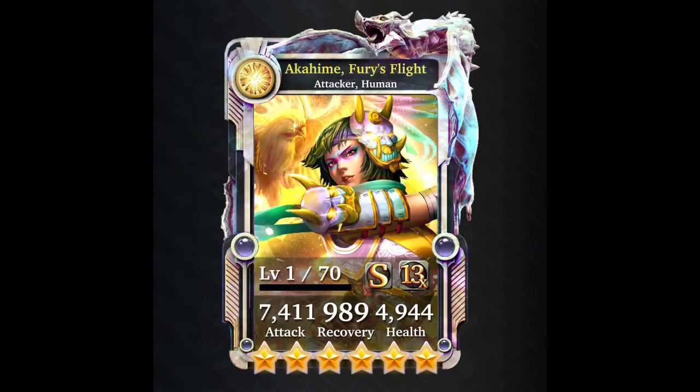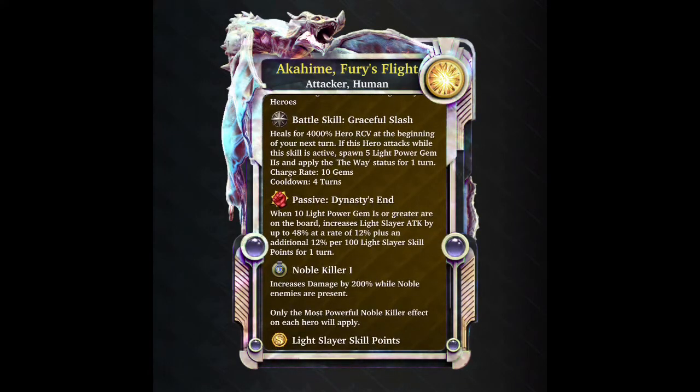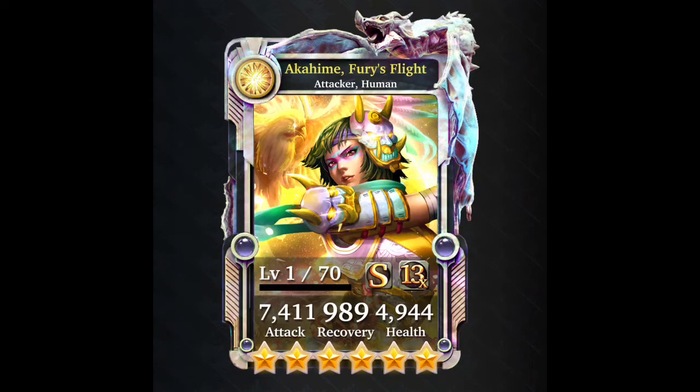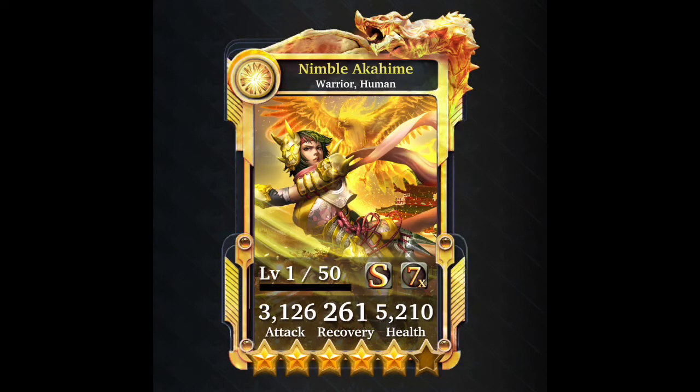The ultra rare is one of the cards that will power up your ultimate form. It heals for 4000% of your recovery at the beginning of your next turn. If this hero attacks while this skill is active, it will spawn five power gems and apply the Way status for one turn. The charge rate is 10 and the cooldown is four - one less cooldown than its dark counterpart. It's got the passive Destiny's End which increases damage output. Combining two ultra rares with the ultimate form won't make the deck significantly better as it doesn't produce a lot of power gems.